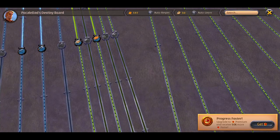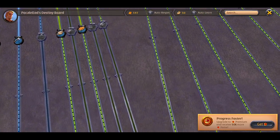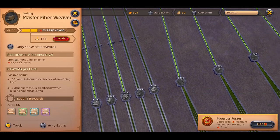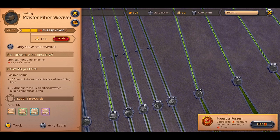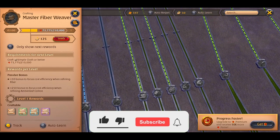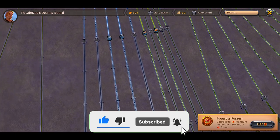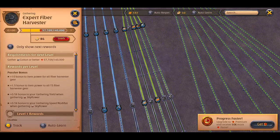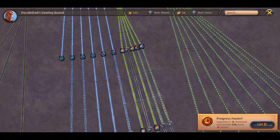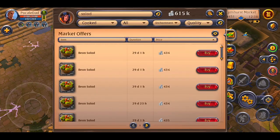Now I would like to show you my destiny board where you can see my gathering and crafting skills. As you can see, I need a lot of learning points, but without premium it's really hard to get enough learning points. In the future I want to level up my harvester skill, since fibers are very profitable — after hides of course.